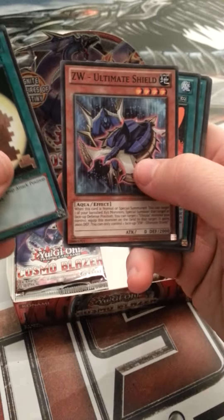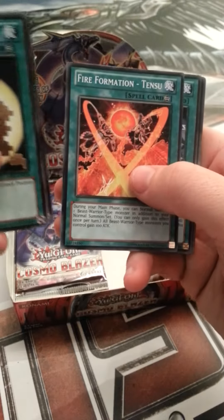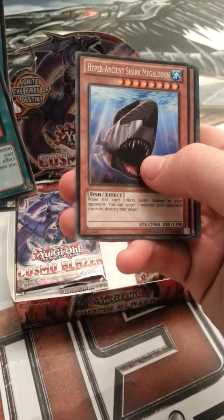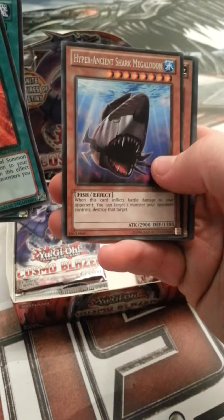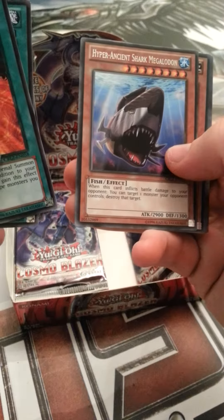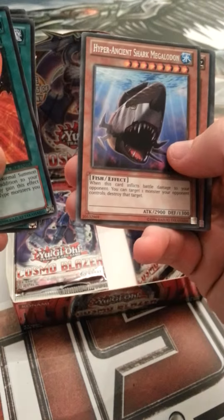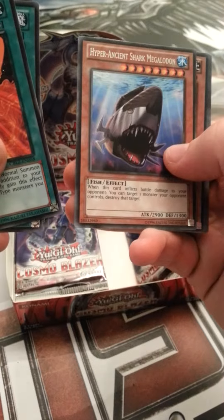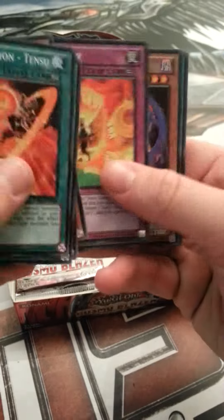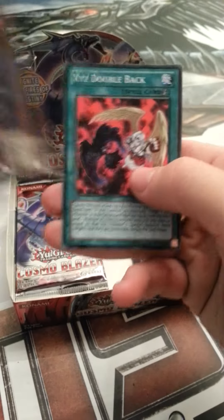Zero Xerox Dark, XW Ultimate Shield, Fire Formation Tensu, The Big Cattle Drive, Hyper Ancient Shark Megalodon - very nice. When this card reflects battle damage to your opponent, you can target one monster your opponent controls - destroy that target. Very nice. Leo Tower, Hazy Glory, Go Go Go Ghost, XYZ Double Bark.